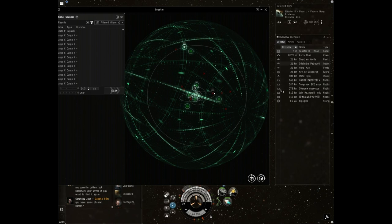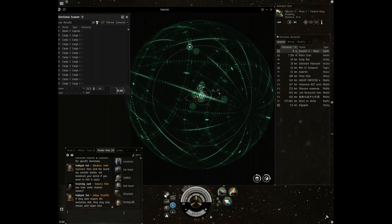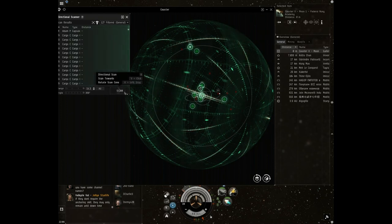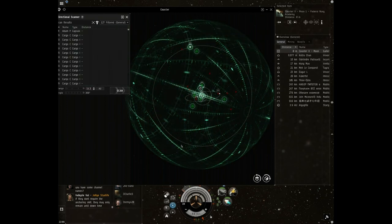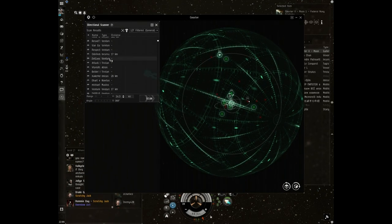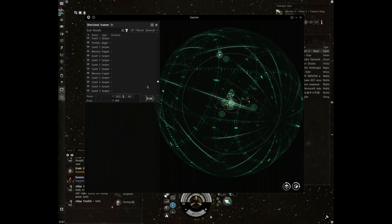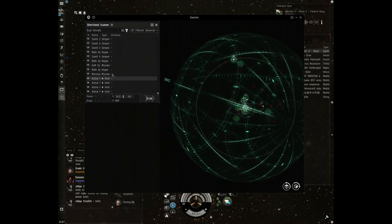You see this big circle around the ship - this is the directional scanner. When you press scan, you scan everything around you, and in this window you see all what is around you: gates, stations, wrecks, ships. We're in high sec so there's a lot of noise. If you click one entry here you'll see what kind of ship it is.